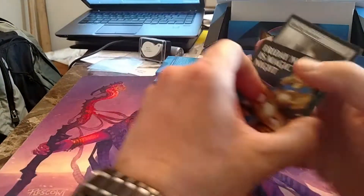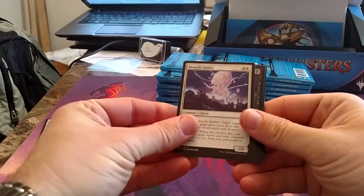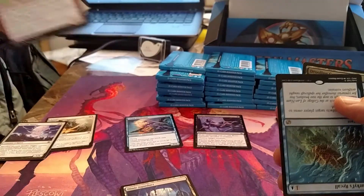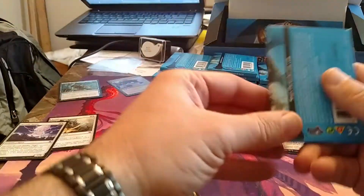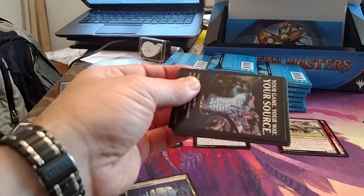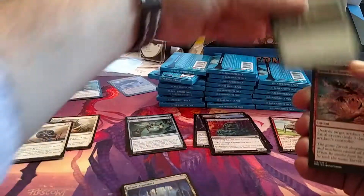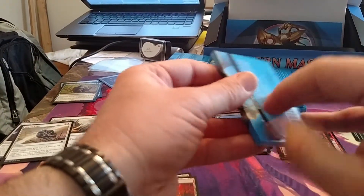We're going to flip through here relatively quickly — that doesn't help if I open upside down. I really don't like opening standard cards in my Modern Masters stuff. Well, that's weird — my rare was upside down. It's a Hircine's Recall, not the best, not the worst. Okay, whatever. And there's a Stampede — nothing exciting there, but the rare was just oddly placed.